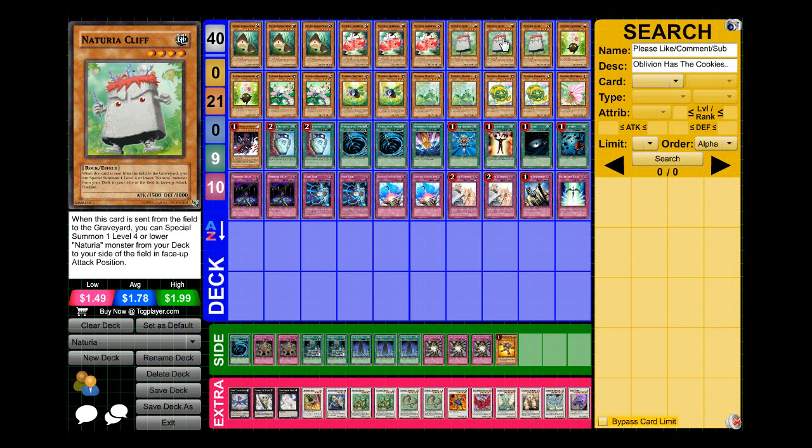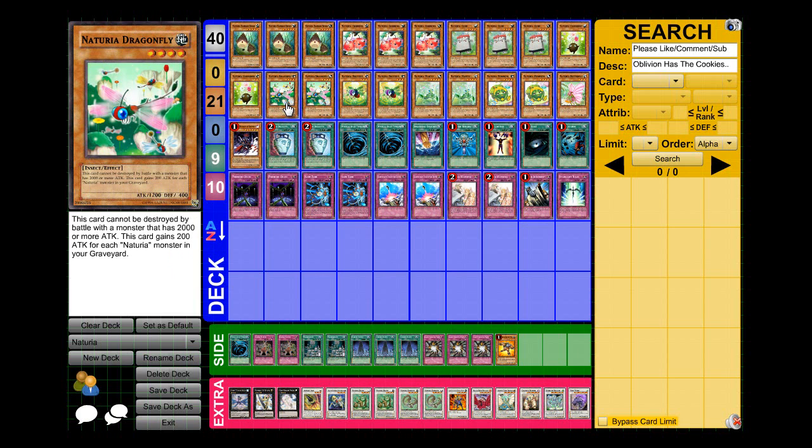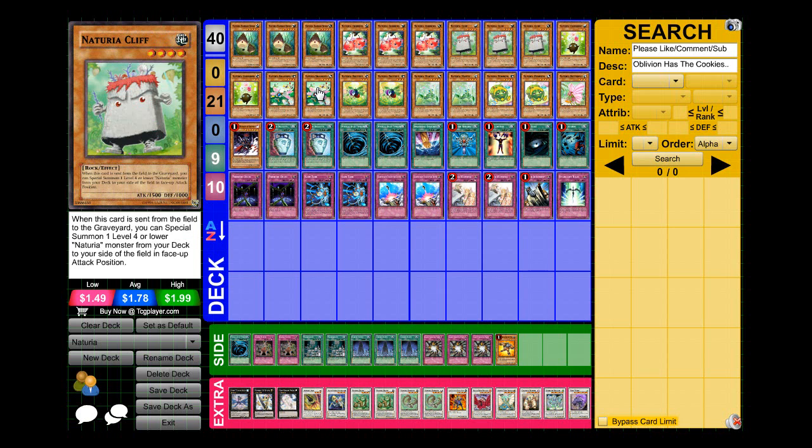I'm running three Nechuria Cliff — also a staple in Nechuria decks. When this card is sent to the graveyard, you can special summon one level four or lower Nechuria monster from your deck to your side of the field in attack position. In late game when my graveyard is full of Nechurias, I usually go for Dragonfly — I've made him up to 3,800 attack. That's really good.